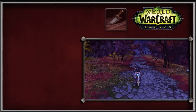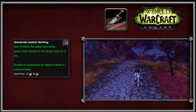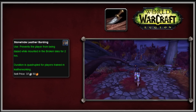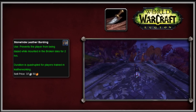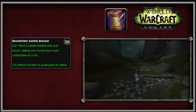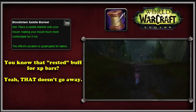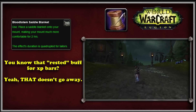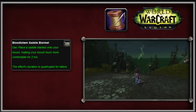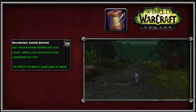The next mount equipment item for Legion comes from Leatherworking. The Stone High Leather Barding prevents players from being dazed while mounted. Like other Legion mount equipment, these items only last 2 hours and only work on the Broken Isles, with the effect extended to 8 hours for leatherworkers. However, it's pretty expensive to craft, requiring 50 Stone High Leather. The last Legion mount equipment item is the Blood Totem Saddle Blanket, made from Tailoring — it lets you keep a rested experience buff no matter where you log off, as long as you're on the mount with the buff, making it pretty much useless at max level.